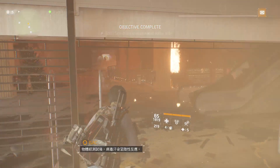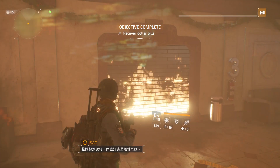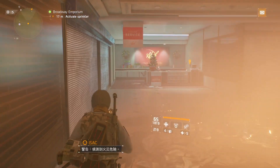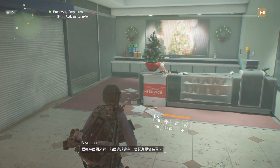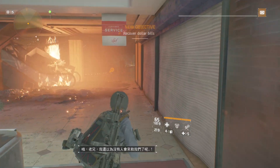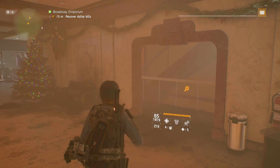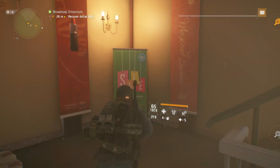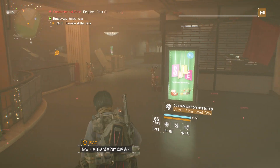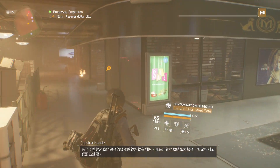Object test negative for viral contamination. Fire hazard detected. According to the schematics, there should be an emergency override up ahead. Let's get the hell out of here while we still can. Increased viral contagion detected. Bingo — that's gotta be our virus-infected bills somewhere nearby. Keep an eye out.